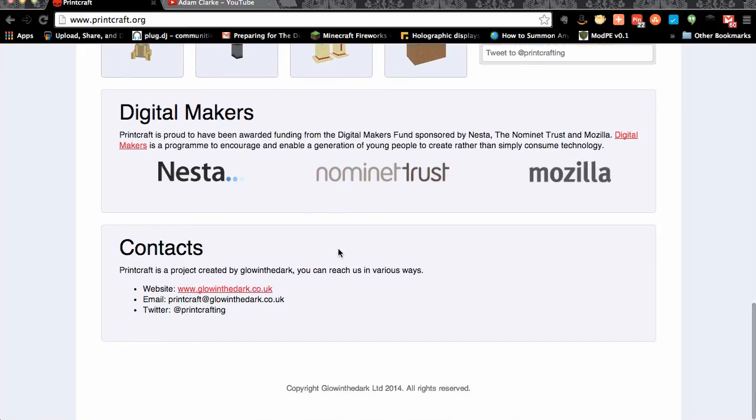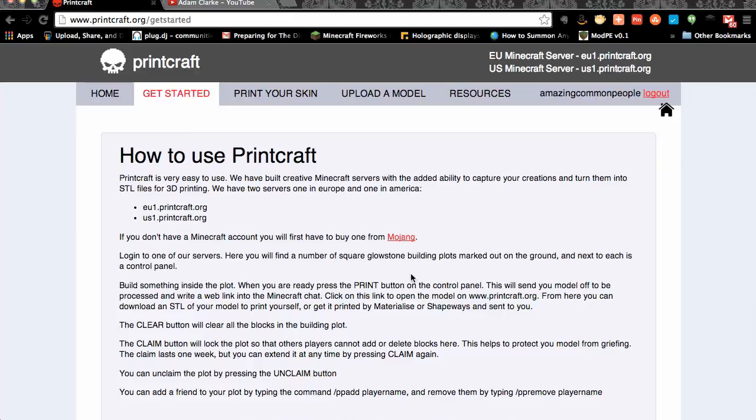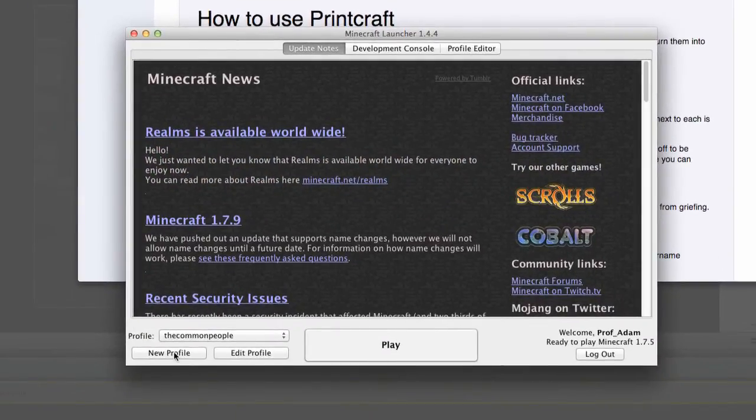It's for digital makers — people like me, you, and Django. Since it's multiplayer we're going to try it ourselves. Printcraft is very easy to use — they've built creative Minecraft servers and added the ability to capture your creations and turn them into STL files for 3D printing. There are two server names: an EU one and a US one. Log into one, find square glowstone building plots, and next to each one is a control panel. Build something inside the plot and when you're ready press the print button on the control panel, which will send the model off to be processed and write a web link into the Minecraft chat.